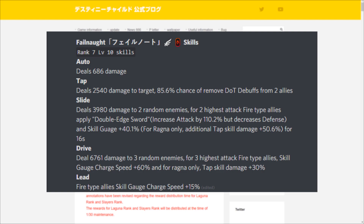Failnaught's drive skill deals 6761 damage to three random enemies. For the three highest attack fire type allies, it gives skill gauge charge speed plus 60%, and for Ragnarok break only, tap skill damage plus 30% — very helpful for maximizing fire type ally damage in the Evils Under the Sun Ragnarok break and future fire events including world boss trials.